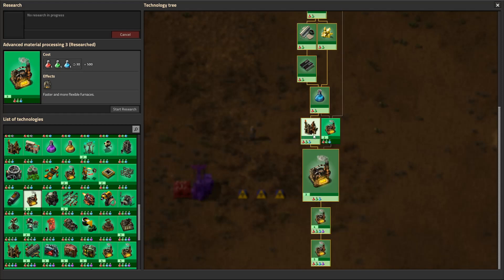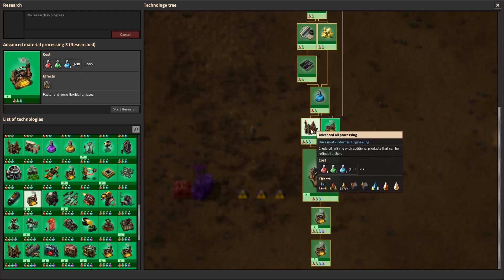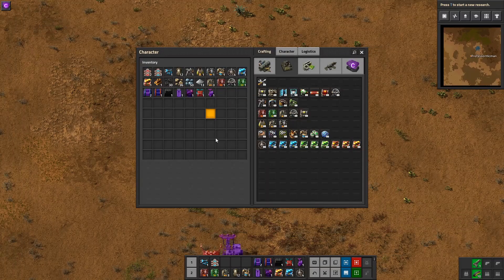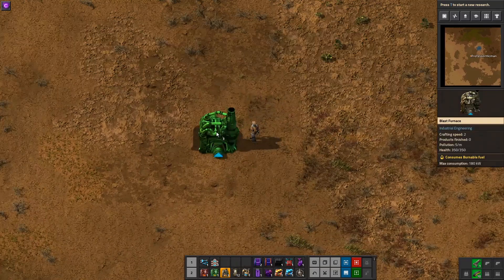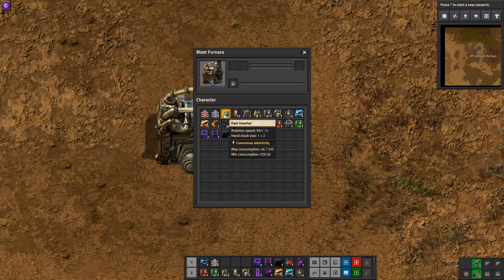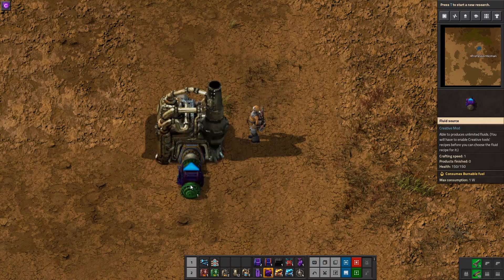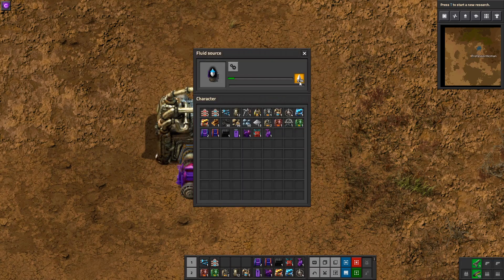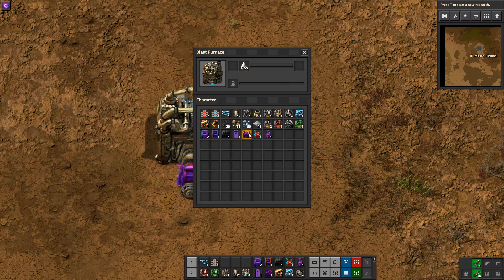For tier three, we need obviously number two, but we also need advanced oil processing. This gets us the blast furnace, which is an upgraded steel furnace that does the same sort of smelting as before. However, it requires an extra resource — it requires a fluid input, which gives us oxygen. Once we get oxygen, we can put it into the furnace and it smelts once we give it some fuel.